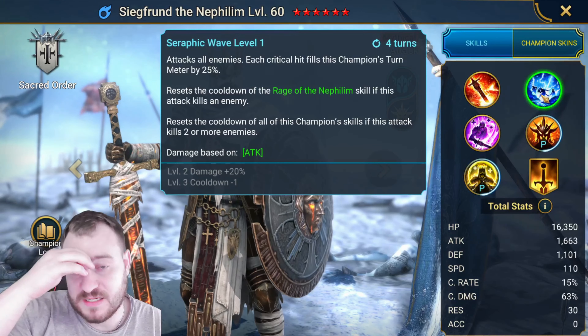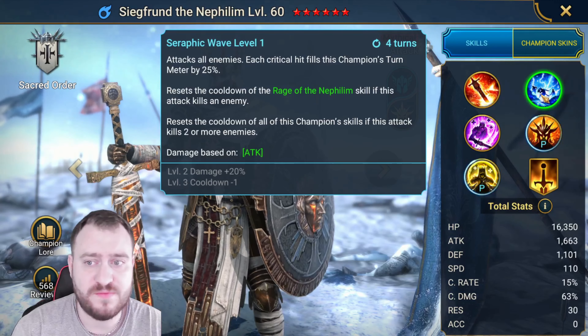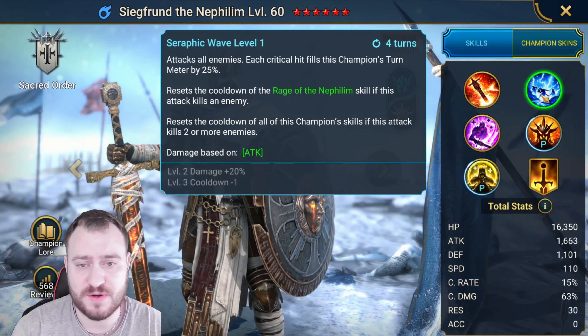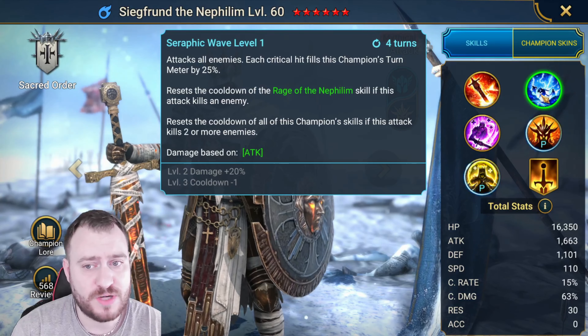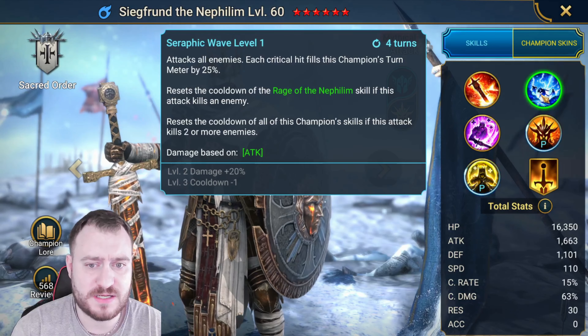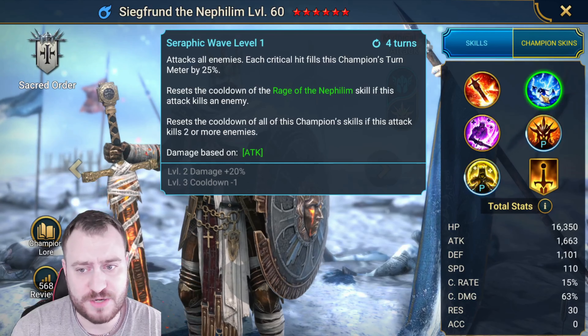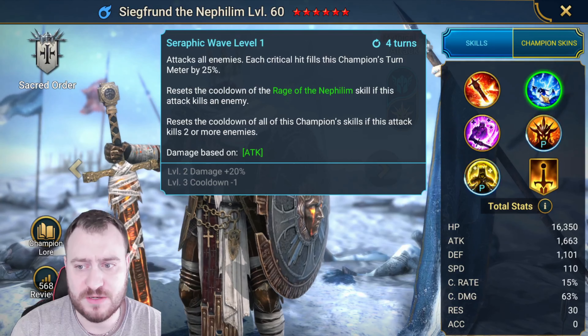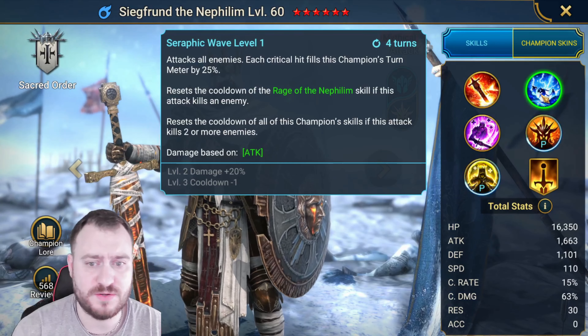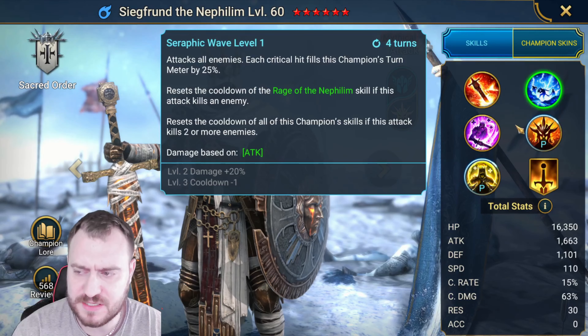I'll leave pins in the comments so you guys can skip this if you already know his kit. His A1 attacks one enemy two times. The first hit will transfer all buffs from the champion to the target, then the second hit will increase the duration of all buffs on the target by one turn. This is one-book for damage, so you could skip it. It's generally a quite good A1 because it's a double hitter, which is good against Rotos which is quite meta.